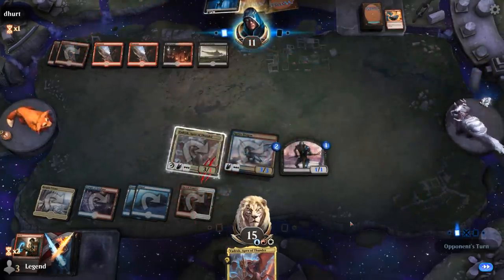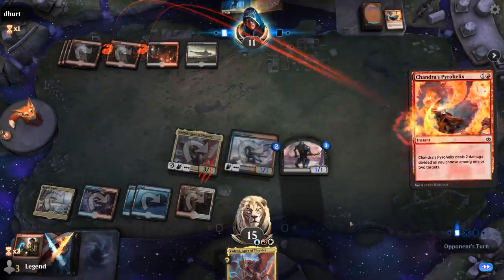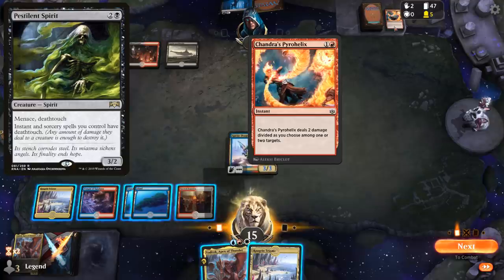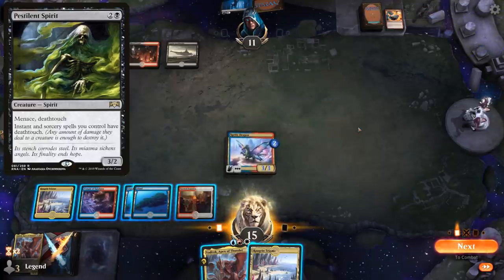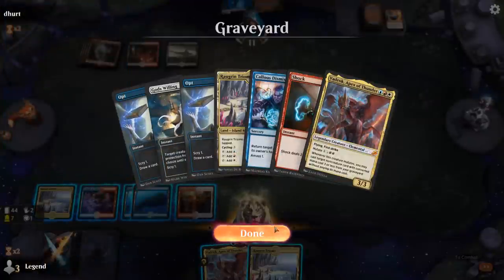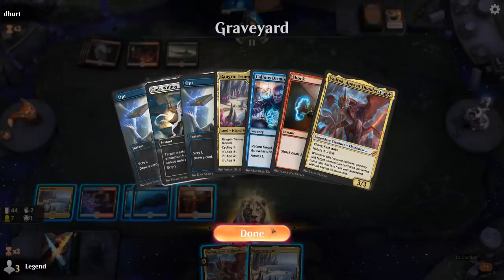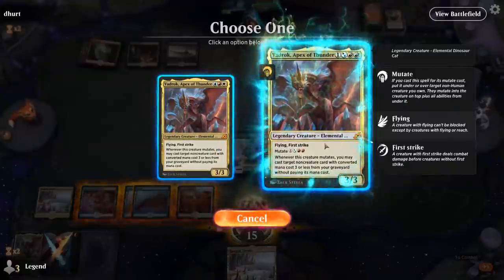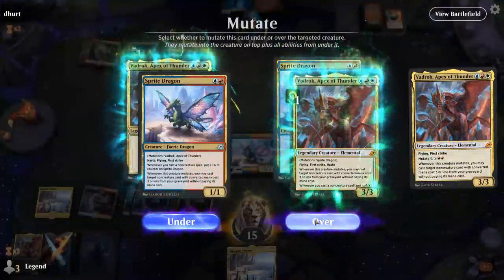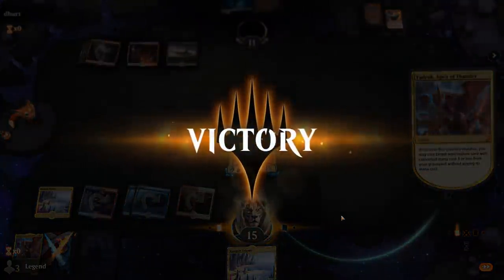Pyrohelix into another Pyrohelix — so this must be a Pestilent Spirit deck with Pyrohelix and maybe the one-mana Blazing Volley combo. I guess I'm into mutating Vadrok now so we don't have to worry about the legendary rule — get back an Opt. Our opponent concedes, on to the next one.